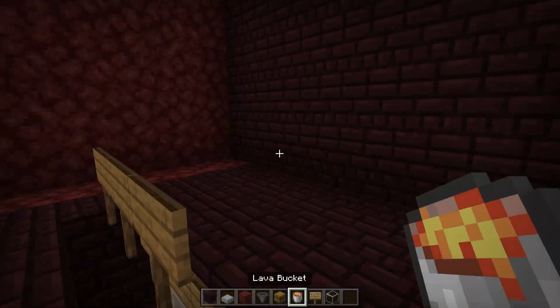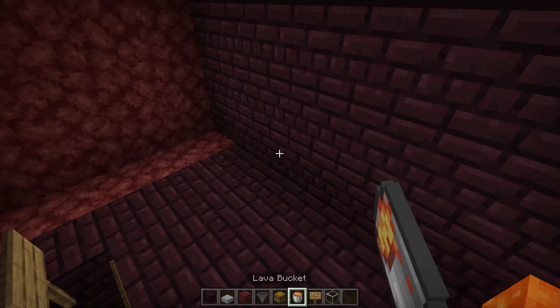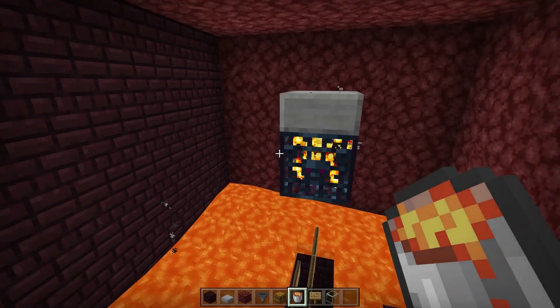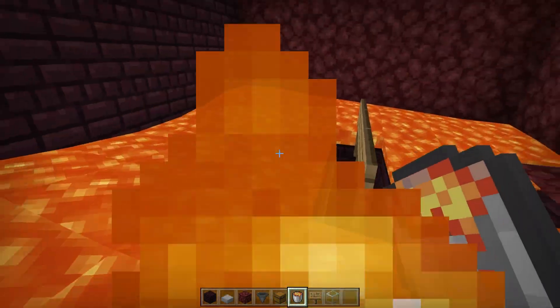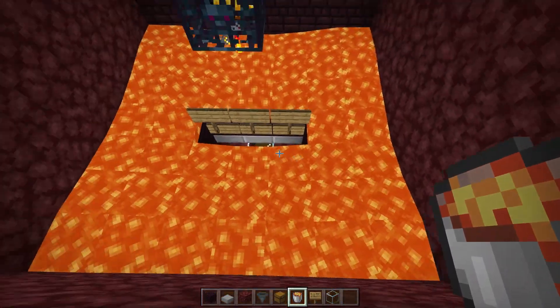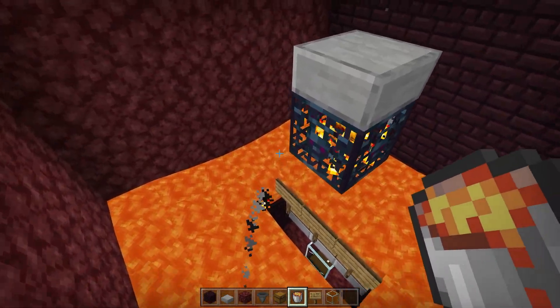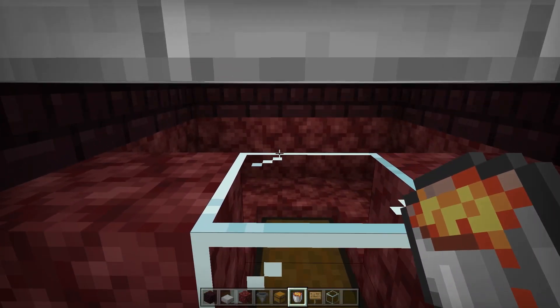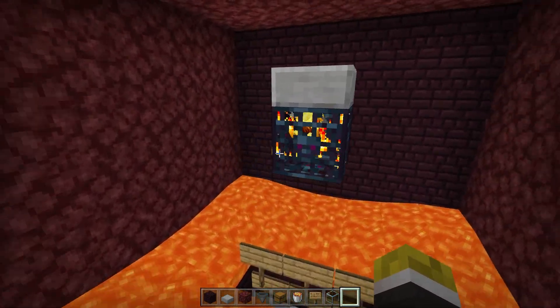Take four buckets of lava and place them in all four corners. It might be a good idea to use fire resistance — better safe than sorry. You should see that anywhere the blazes fall inside of here, they're going to be pushed down into the killing area for you to kill them. And just like that, the entire farm is complete.